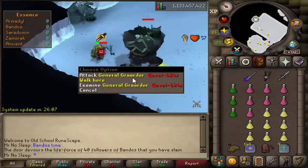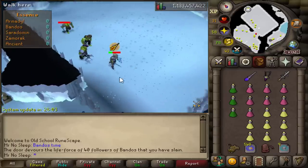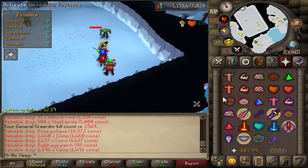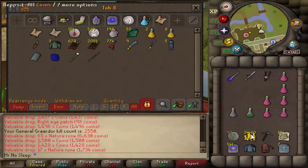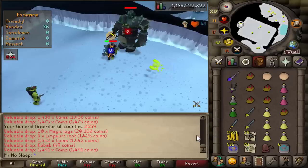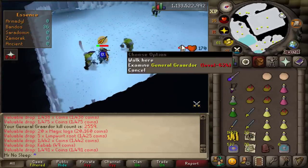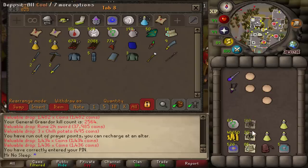Moving on to Bandos with a very similar setup. I always considered bringing the Elysian first, but looking at the wiki the Avernic defender is just the smarter thing to bring because it makes your offensive stats so much better and really speeds up kills, so you don't need to tank as much as you think. Bandos actually went a lot smoother than Zamorak.